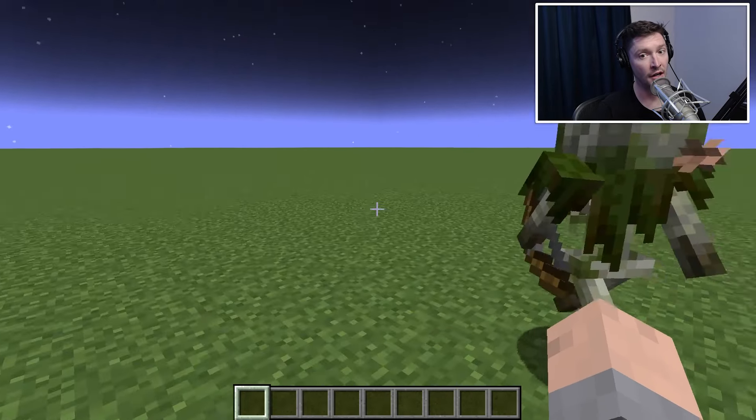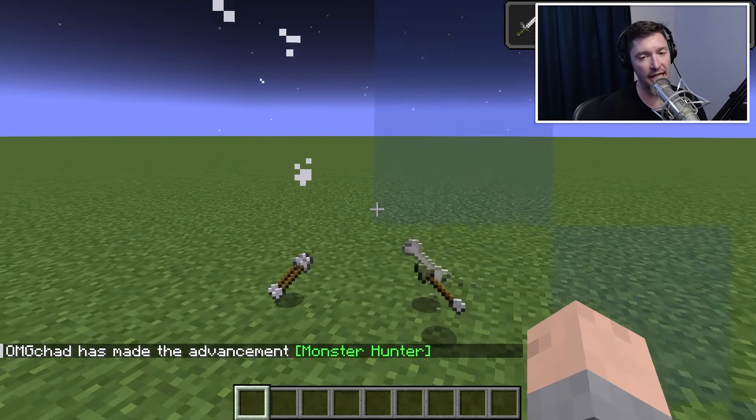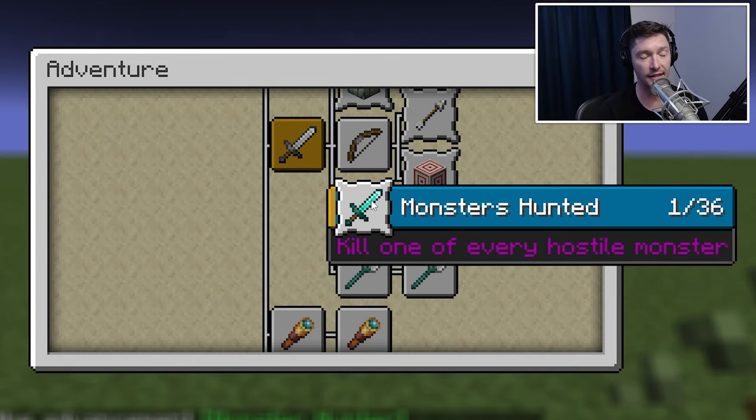Here's what it sounds like when it dies. As you can see, the advancement 'Monster Hunter' has advanced. This is a brand new world with brand new statistics. The 'Monsters Hunted' achievement — kill one of every hostile monster — has been added to the advancements. And I've gotten one of them, and it was the Bogged.